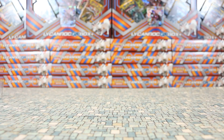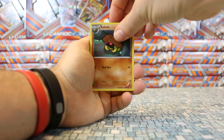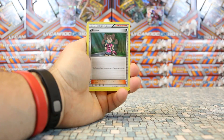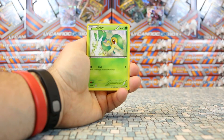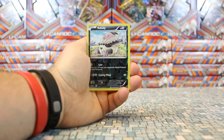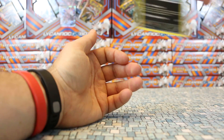Let's see if we can manage to score some more luck with Fates Collide. Starting with a Kabuto, Ultra Ball — always nice to see, always welcome — Shawna, Carbink, Deerling, Snivy, Jigglypuff, Fennekin. Vullaby is our reverse, and our rare is Mandibuzz.